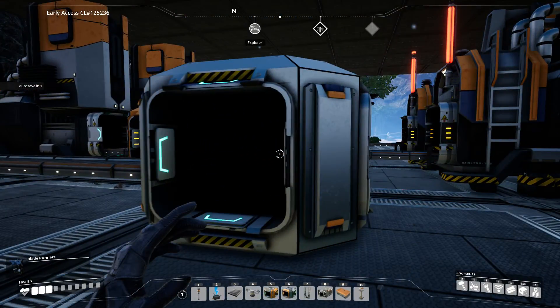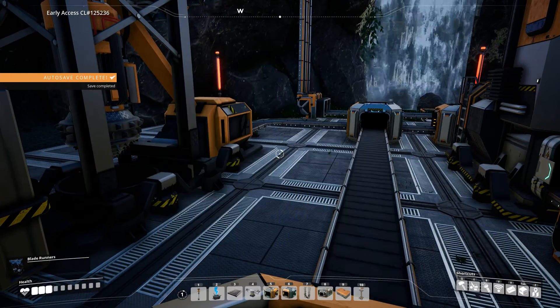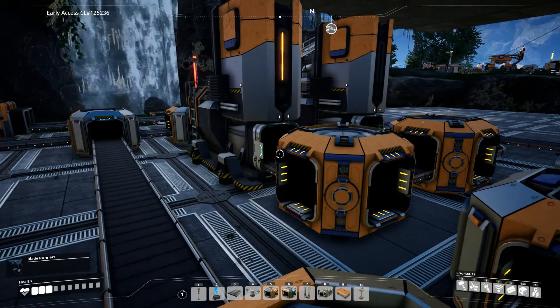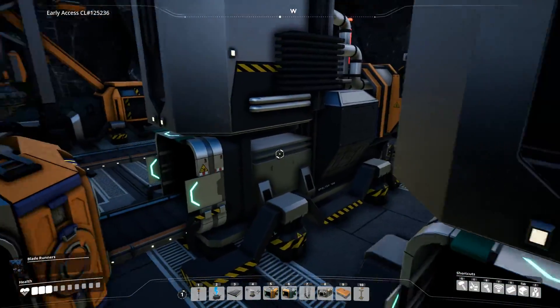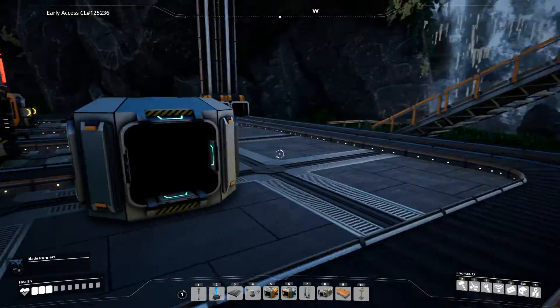Before you can even really start building a base to future-proof, you'll need your Logistics 1. The best you're going to be able to get for the most part is 60 resources per minute. So you're going to want to work initially with one row of two, because each smelter is 30, so it's 60. And then you can have it run out.